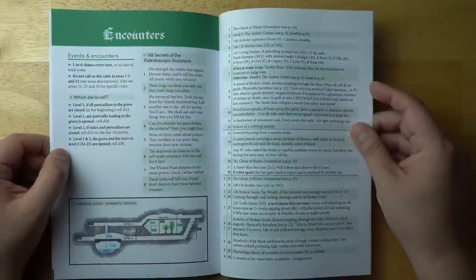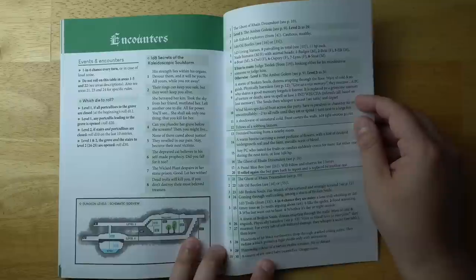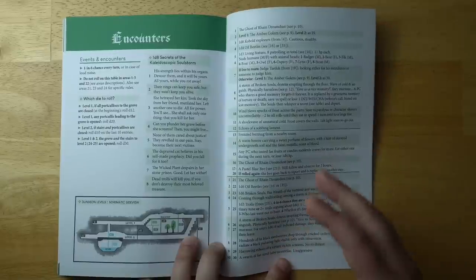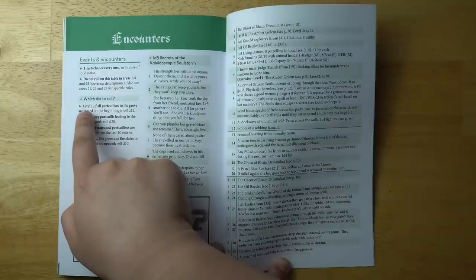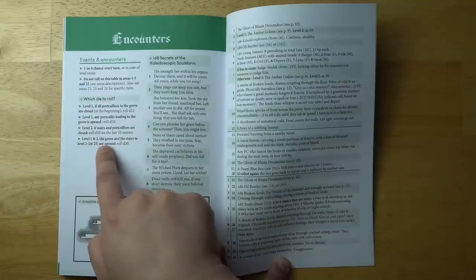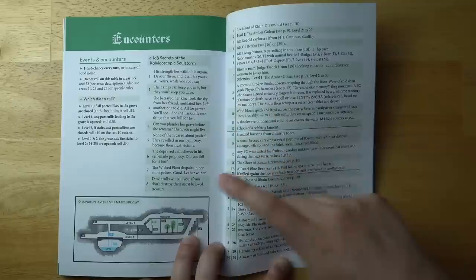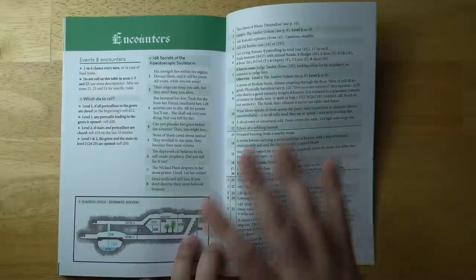It turns out the encounter table is at the end of the book, which I suppose makes it easier to flip to. It's a little involved — not just a simple table, because what you roll on varies depending on how much of the dungeon you've explored and which parts are open. For example, if you're on level one and all portcullises to the grove are closed, you roll a d12. Whereas if you've been to levels one and two and the grove and stairs to level two are open, you roll a d30.